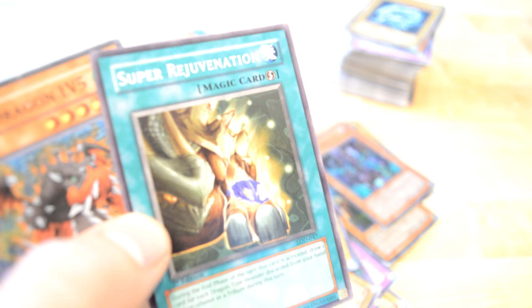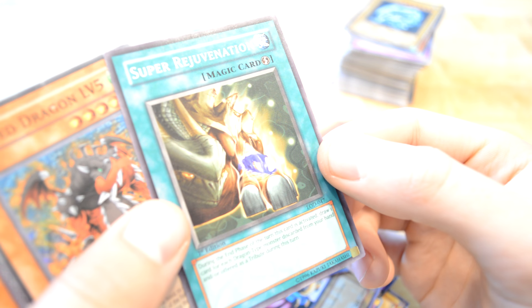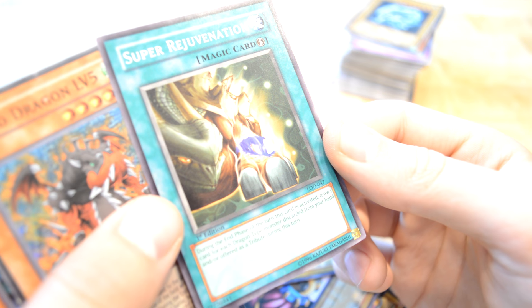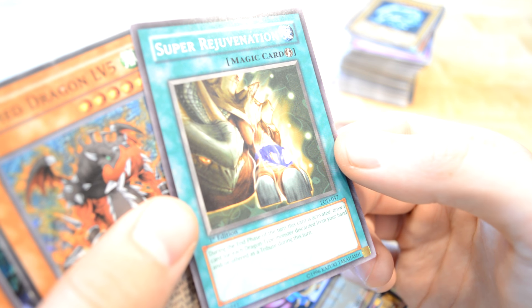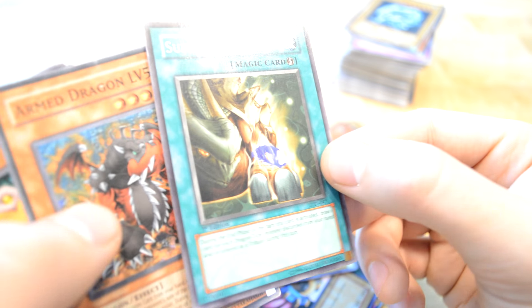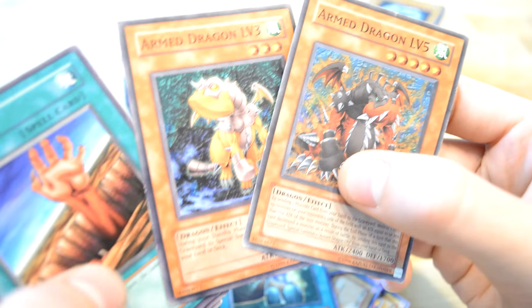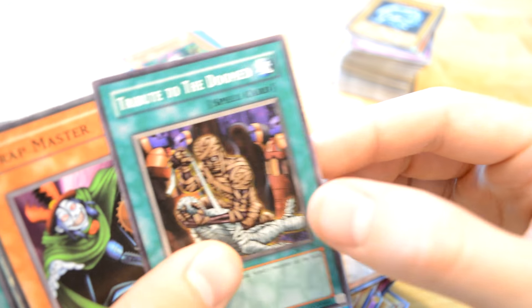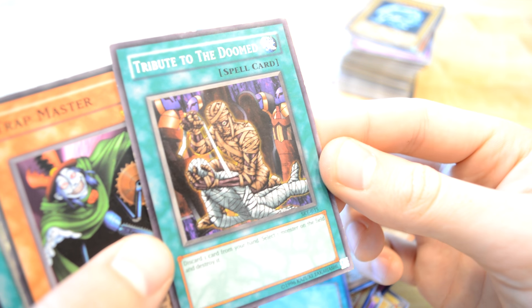Retreat Agent — during any phase of the turn, this card is activated; discard one card for each dragon type monster from your hand and offer it as a tribute during this turn. Armed during level five or level three. Nice. A Fissure. Tribute to the Doomed — discard one card from your hand, select one monster on the field and destroy it.